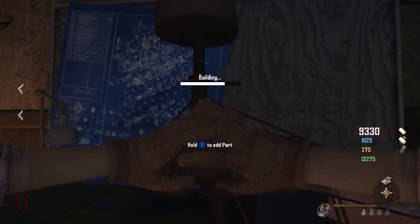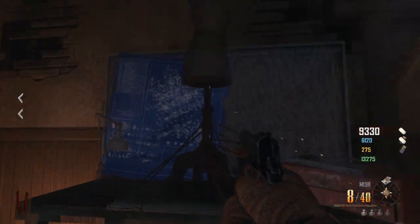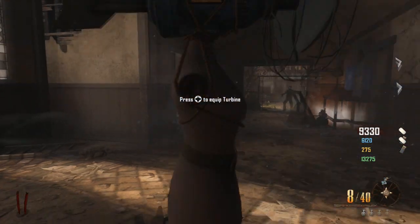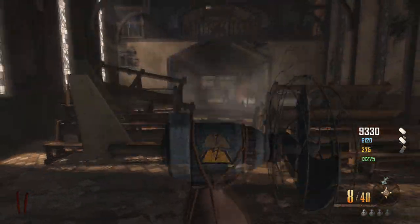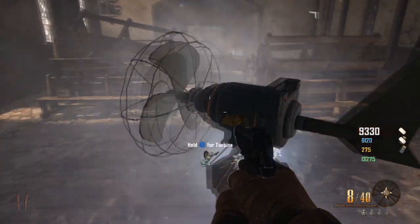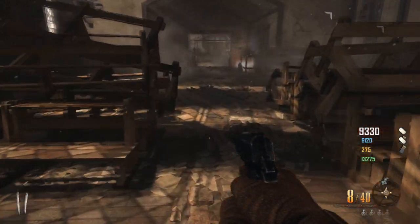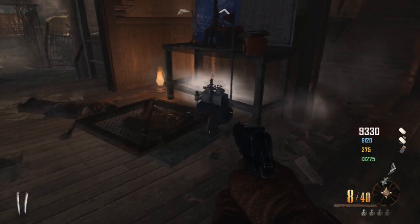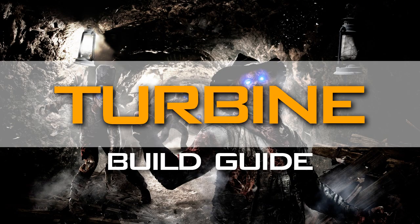The only use I can see for the turbine is to power the subsurface resonator. I don't see any other use — I didn't notice any doors that could be opened like on Transit. You could power up the perk machines to get your perk, but what's the point? You turn the power on and use a turbine, you gotta leave it there in order for the perk to remain active. It's kind of pointless other than for the subsurface resonator. So that's it, spider out.